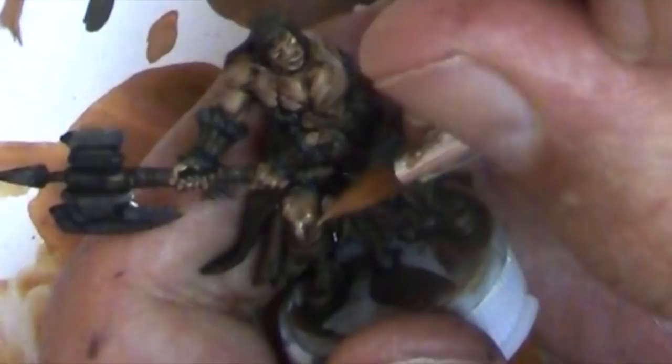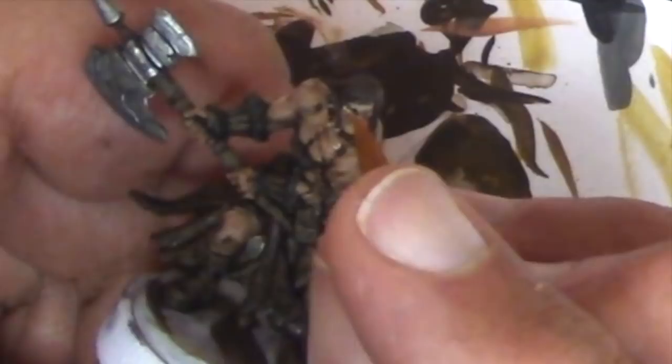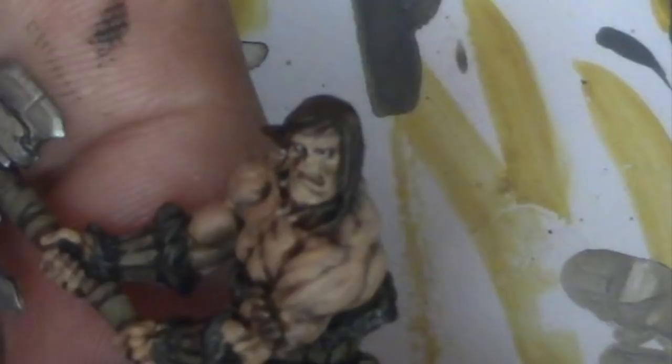Now I'm going to use that same cheap brush to do the eyes. This model has eyes where the pupils kind of stand out from the head. I'm going to take a light gray color and just barely touch those pupils. Then I'm going to take Citadel's Nuln Oil on the same brush and just drop it into the sockets, then wipe the brush off and use the dried brush to soak up that wash out of the socket. I'm not going to put a full pupil in because the eyes were too small, but that furrowed brow is so expressive in and of itself. I call these cheating eyes.